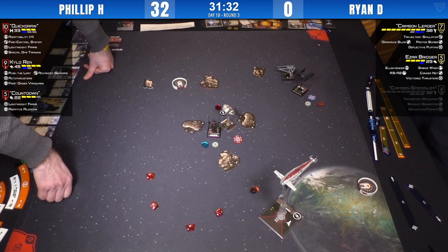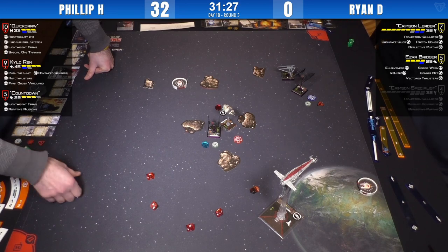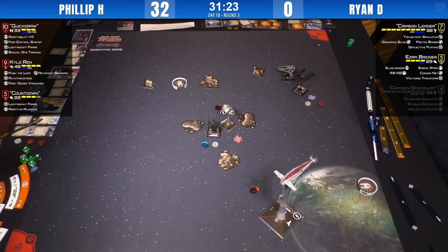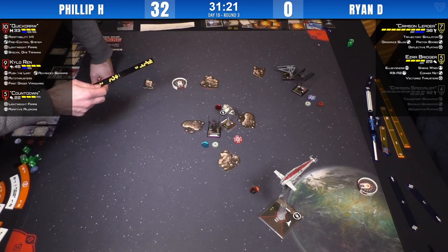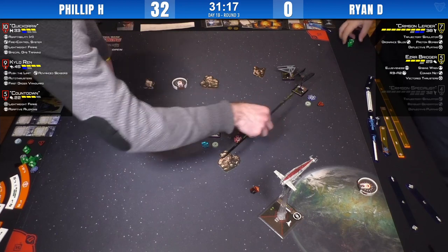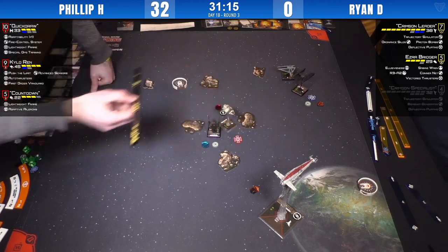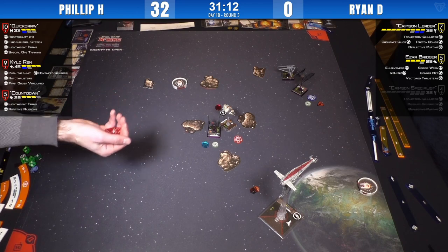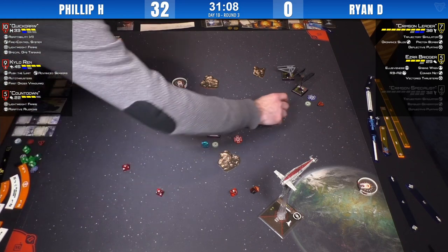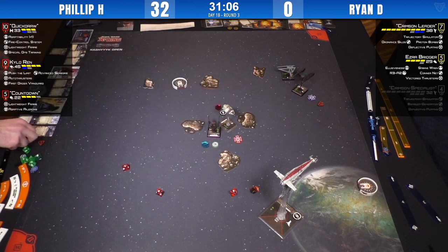One damage through — could have been a lot worse. Philip has committed himself to hunting down Ezra, which is the right choice. Crimson Leader is taking the long way around. Thinking about BSF bombers — you really need good attack ships to go with them. A few variations use two bombers and a Sheathipede, which can coordinate actions to the bombers.